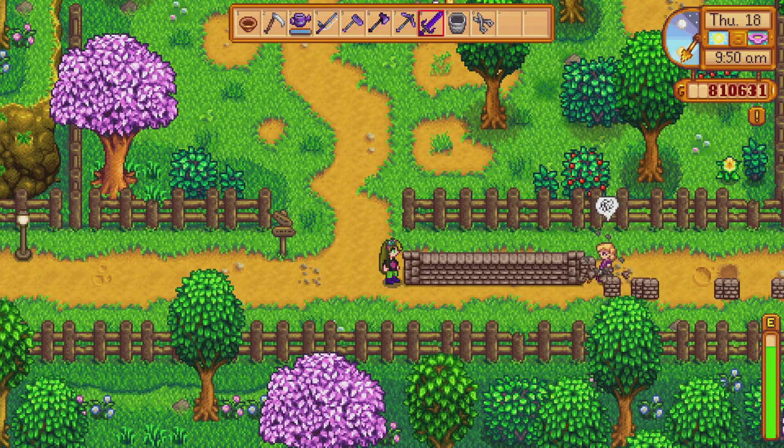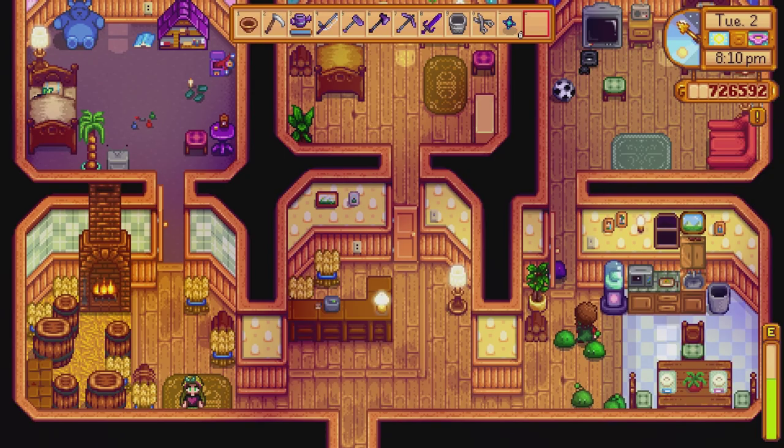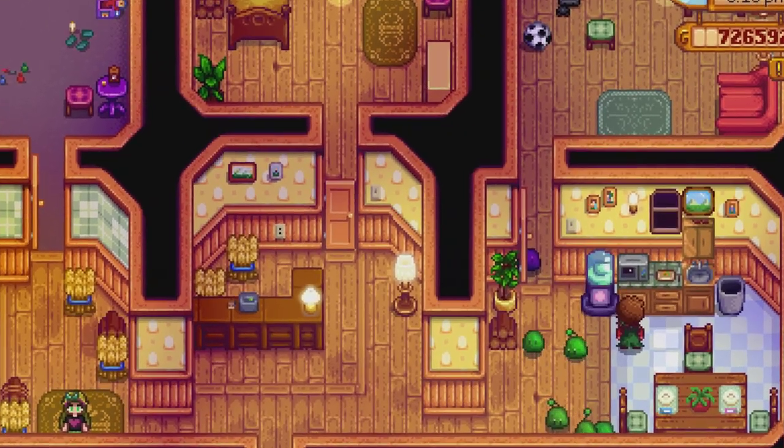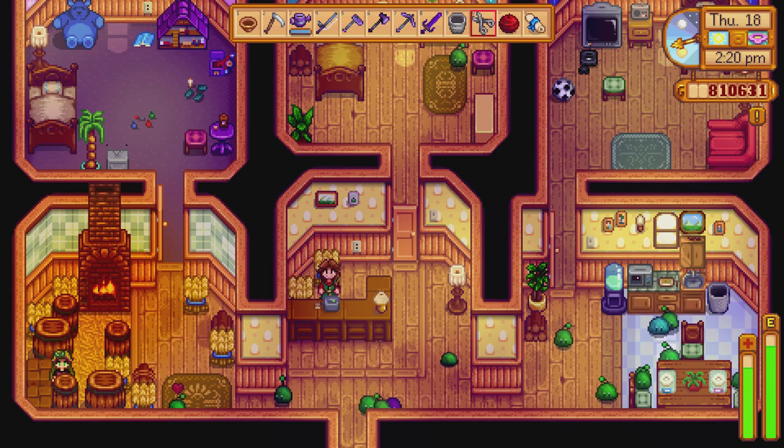One thing to know about the incubator is where you place it — you don't want to place it in somebody's path. As you can see with Pam here, she'll just walk through all your stuff. Pam gives zero shits, she's trying to get to the bus. So I just placed my incubator off to the side here in Marnie's house, right next to the microwave — she didn't give a shit, she just wanted to finish her hot pocket.